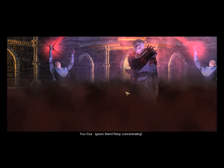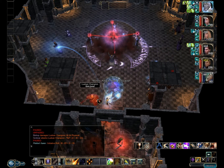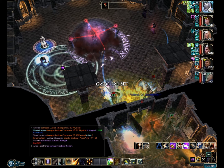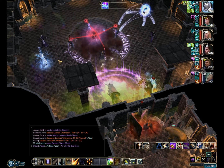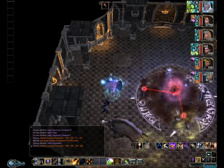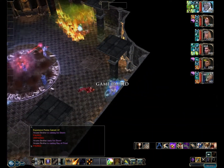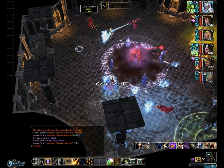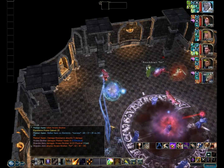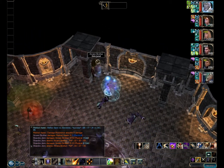"You four — ignore them, keep concentrating. The rest of you, kill them." He must be either ethereal or invisible, but I cannot attack him at this point. I'll have to wait for him to de-cloak, I guess. I was hoping that the spell was doing that, but I guess it didn't.